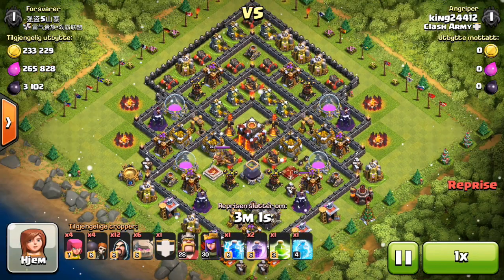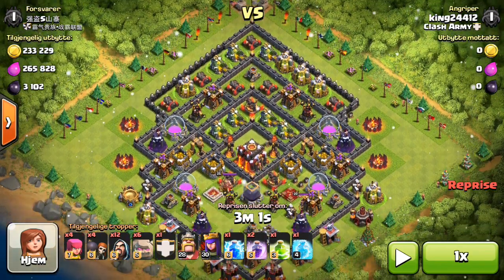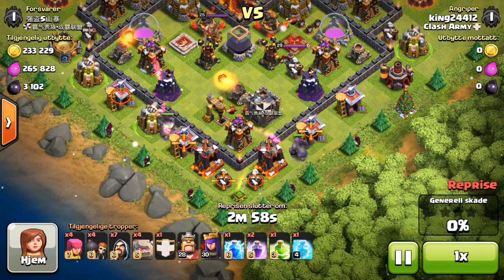What's going on Spartans? Welcome back to an epic episode. Today I'm going to teach you guys how to do Go Win. Now what is Go Win? It is actually golems, wizards, and then of course wall breakers and archers.